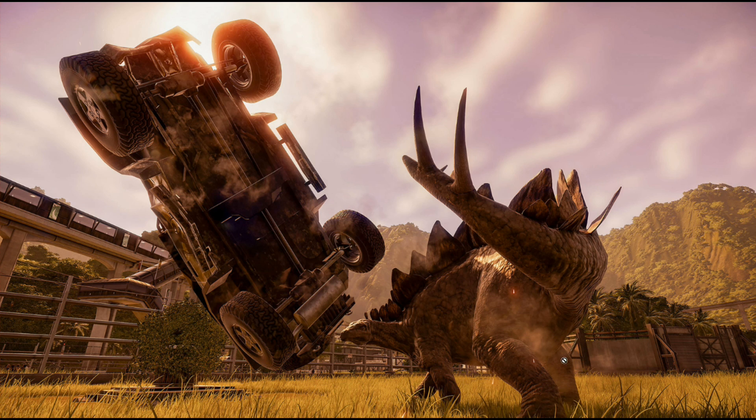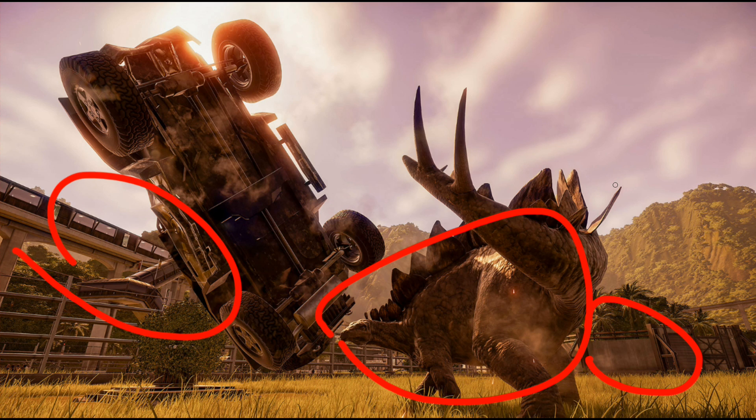This is Jurassic World — you can tell by the hatchery, the stego itself, the monorail, there's tons of stuff. The point is this is clearly going to be part of the free patch, which is great. Again, if you don't want the DLC, you can still come and have your rangers annihilated by dinosaurs. And who doesn't love that?